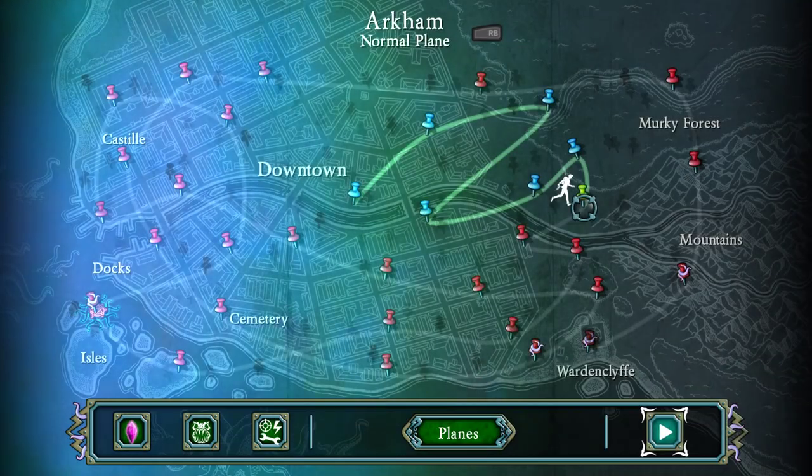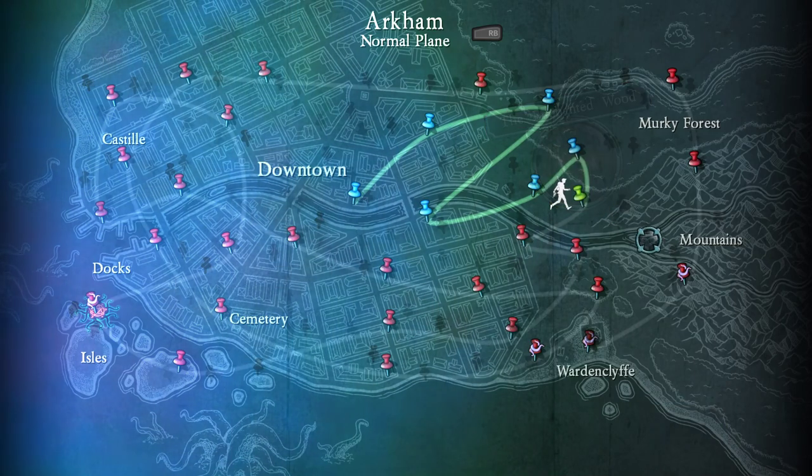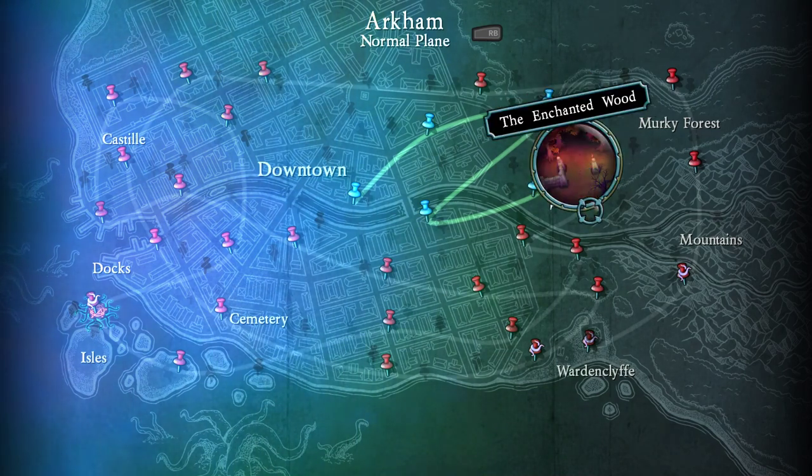I didn't do so hot in that round. I've played a lot more twin sticks than you have. Enchanted wood — is that where we're actually going? The circle's weird. It is, yeah. I think that is the next one, because we just did the cemetery. It's just weird how it pops up above instead of smaller or something. Right — it makes me think it's up there and not down there.